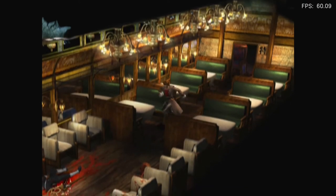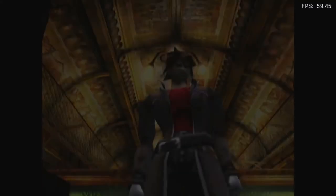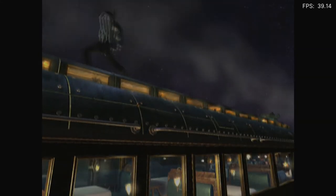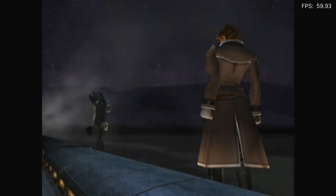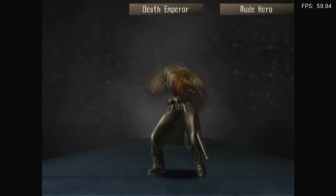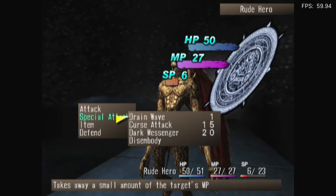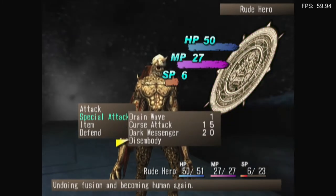I kind of want to try a fusion, just to see if it brings the game to its knees. Oh wow, we have a reflection and everything. Other games don't like this. It just dipped. Boss time! Oh, he's fancy. Death Emperor! Fusion monster, special attack, curse attack. Dark Messenger, Drain Wave. Disembodied — become human again. Aim for the hit area, press X button three times.